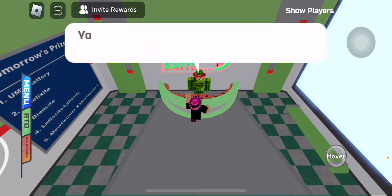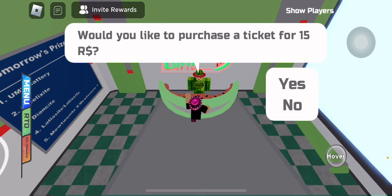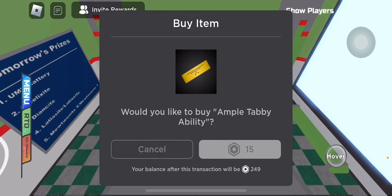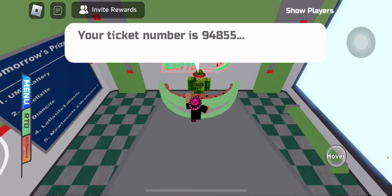The more numbers you match with his, the better your reward will be. Here's the thing most people don't understand: Hobo will check all of your Pokémon and pick the one that matches the most numbers. What he goes off of is the last 5 digits of the original trainer of the Pokémon.